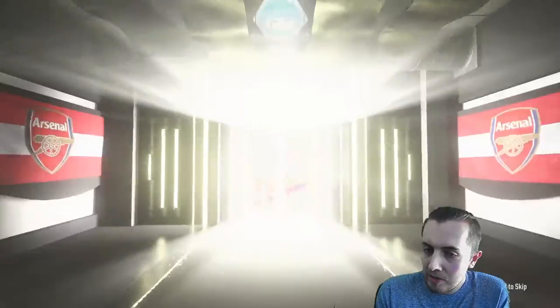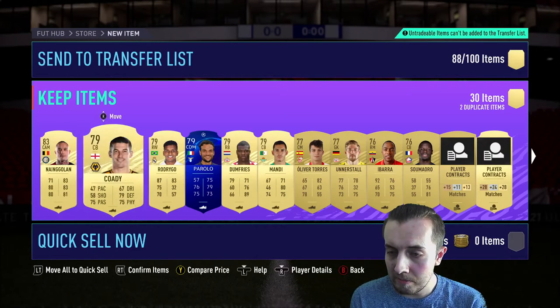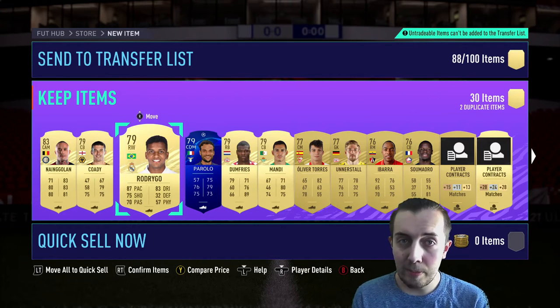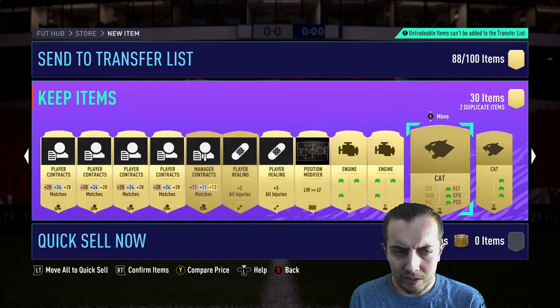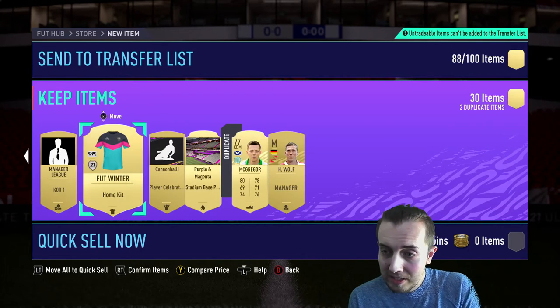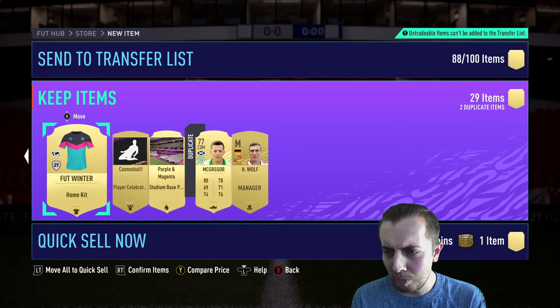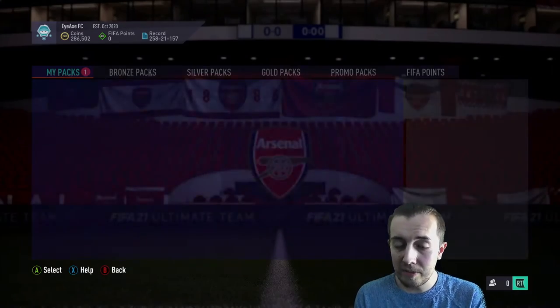Mega pack — come on. We packed a prime icon and a Foot Freeze Chiellini in here before, can we get something equally nice? It is a board at least, that's not terrible. We get Belgium cam De Bruyne — of course not De Bruyne himself, but nine gold is a pretty good card. We get Rodrigo, who would've been handy for the Kappa objective challenge, but we don't need him. Not bad, just not great.